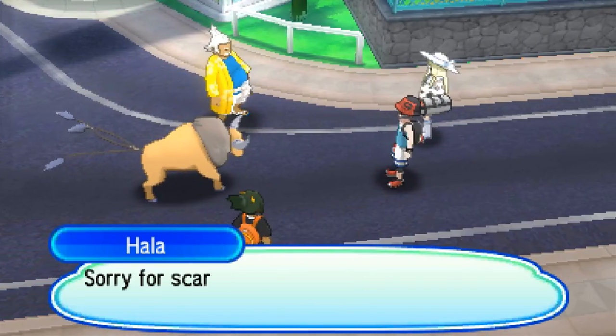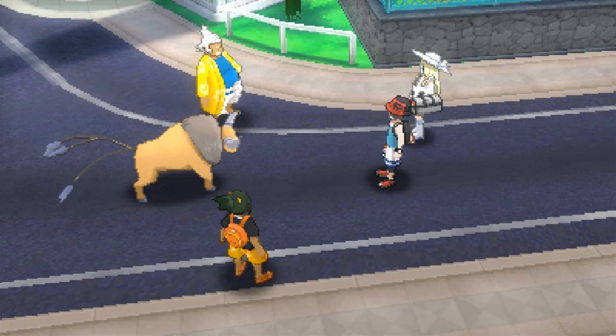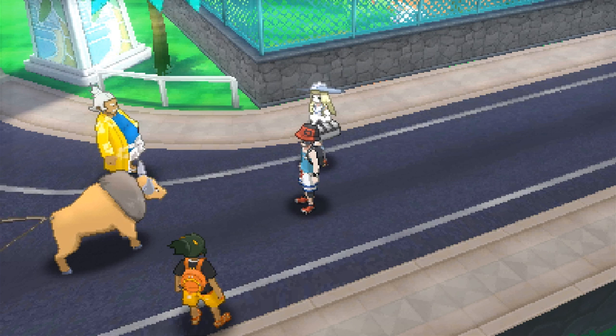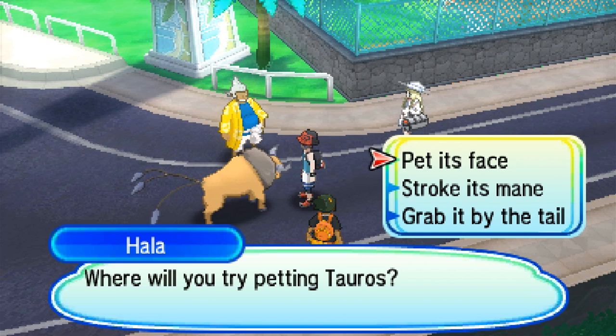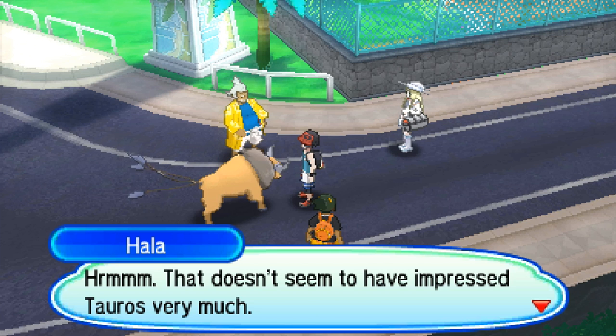Is this where we're supposed to learn about taking care of Pokemon? Are you going to pet the big old Tauros? Rotom chimes in: 'Where will you try to pet Tauros? Pet its face, stroke its mane, or grab it by the tail.' We'll stroke its mane. That doesn't seem to have impressed Tauros very much. Let's pet its face then. Whoa - okay! 'This rascal already loves you. Pokemon become happier when we show them some care.'